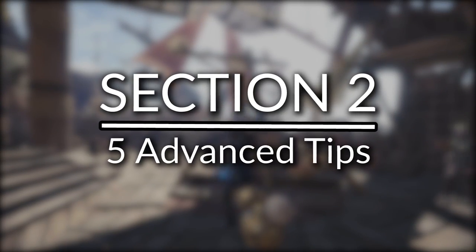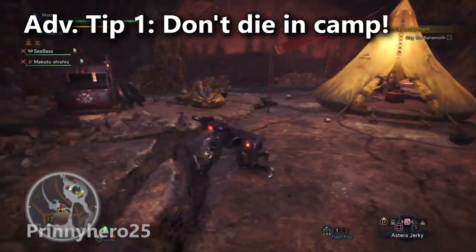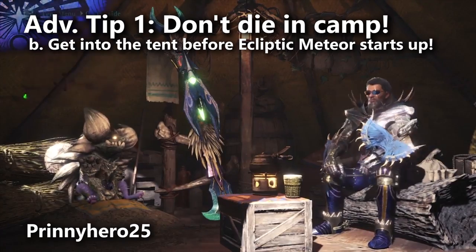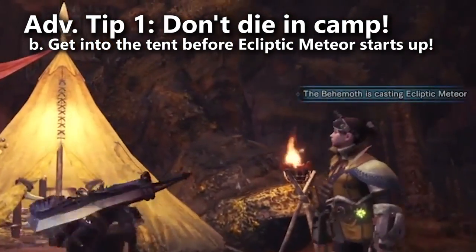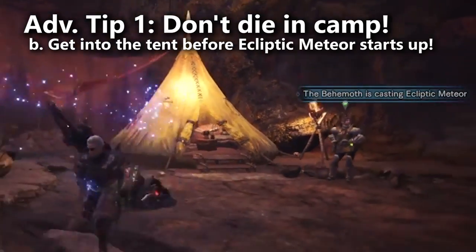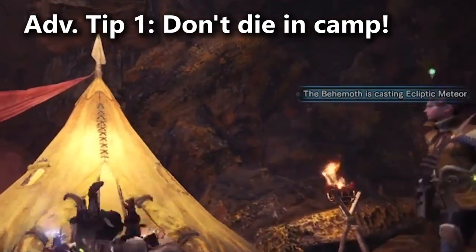Now we're going to talk about the five advanced tips. Advanced tip number one: one of the worst situations you can get yourself into is to die, get carded, and then die again to Ecliptic Meteor as you run back to the fight. That mistake uses up two of the team's three lives — this is why communication is so important. Your team needs to give you time to get back into the fight before they push the Behemoth into using Ecliptic Meteor. If you're already at the camp and you know it's about time for the Behemoth to start using Ecliptic Meteor, run into the tent to avoid it and wait for your team to tell you to come back out.